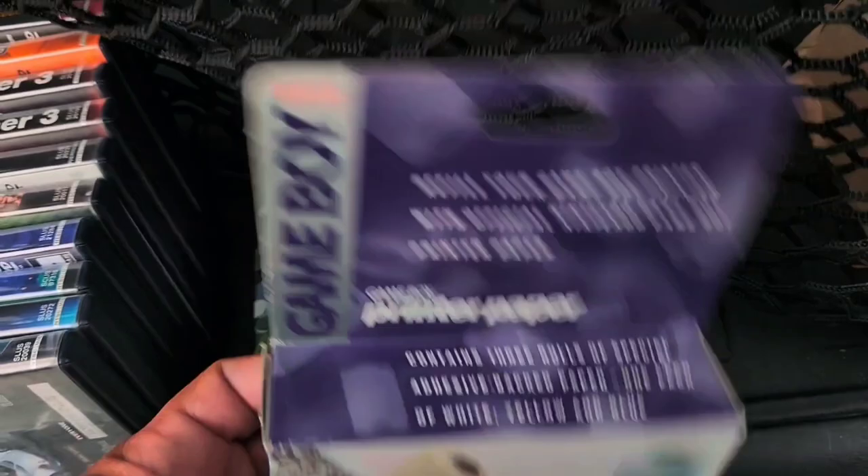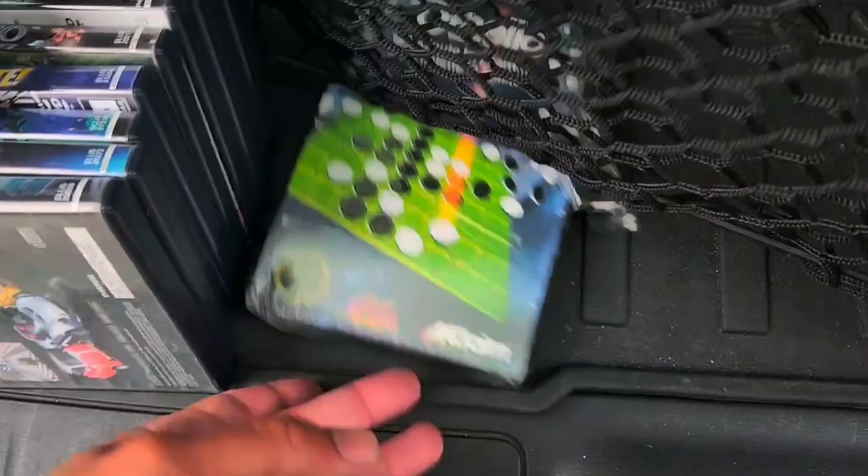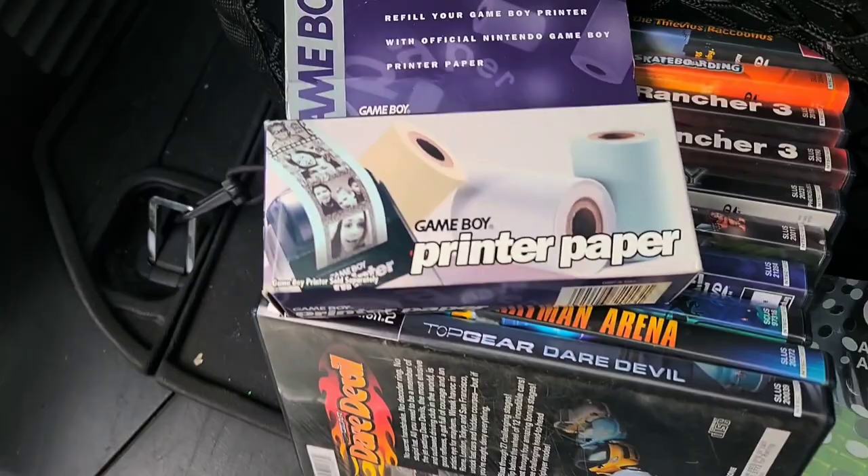Then another vendor had these for five bucks. The printer paper — I'm not sure why I bought it. I'm not sure if it's sealed, and it really doesn't matter. I just wanted the box. And this Othello was also five bucks. I didn't have it, so at least I get to add that to the collection.